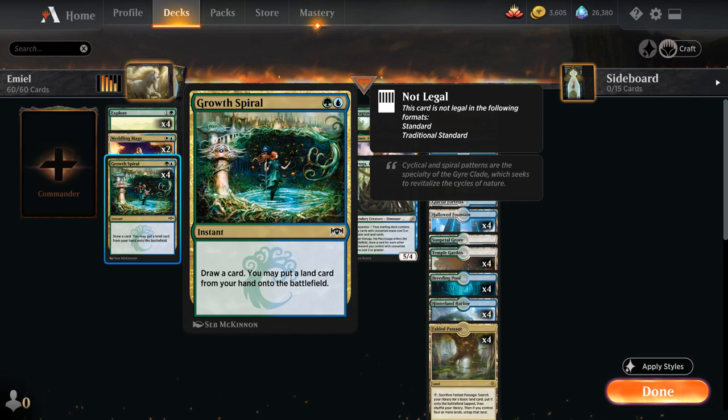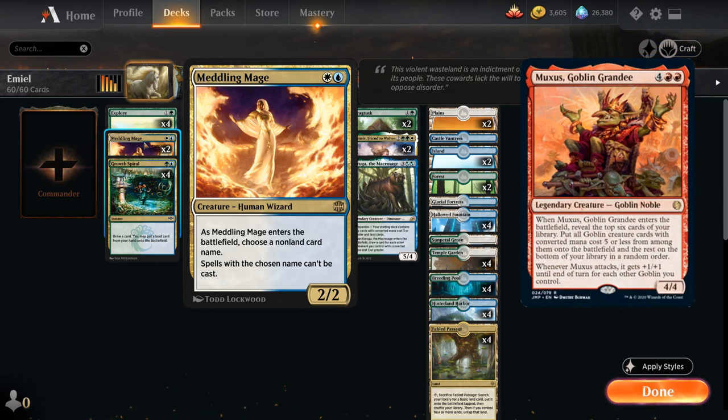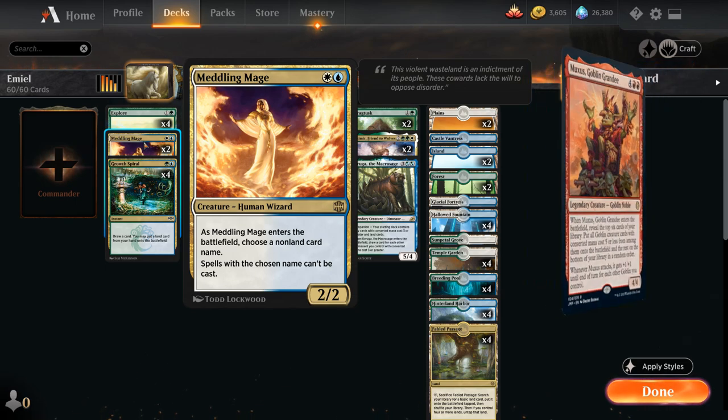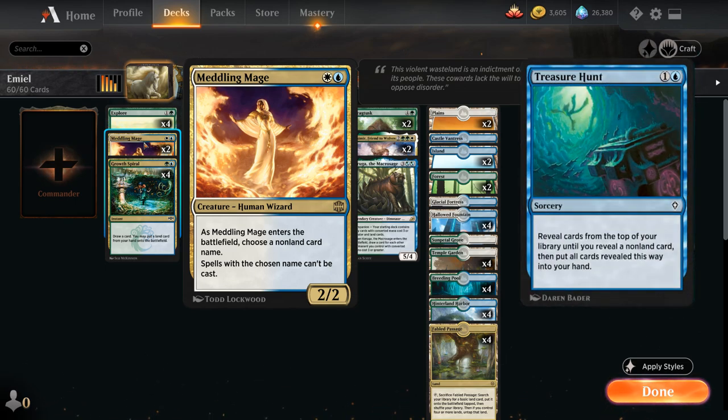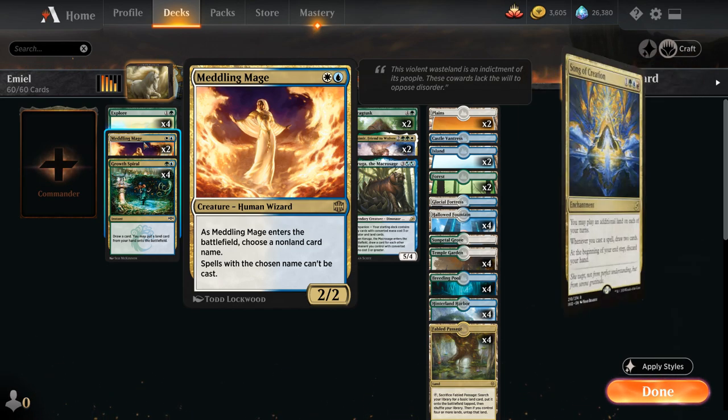To make sure we have enough lands with our Explore and Growth Spiral, we've got a total of 28 lands. To round out our two-drops, we also have two copies of Meddling Mage, which might seem a bit weird, but it's a great card against very linear combo decks in Historic best-of-one. Meddling Mage is a 2-mana 2/2 human wizard — as it enters the battlefield, we choose a non-land card name and spells with that name can't be cast. Against a goblin deck we can name Muxus, or shut down combo decks like Treasure Hunt or Song of Creation.